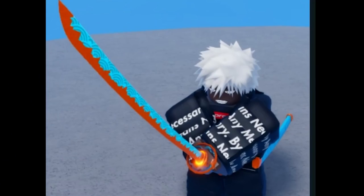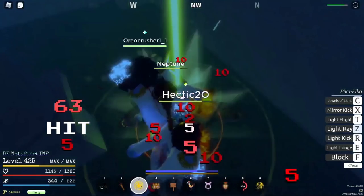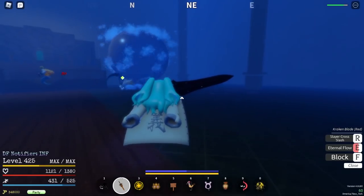8 with Gora. Ryu Blade, 5% drop rate, can be obtained by defeating Ryu at Fishman Island, 9 base damage. Neptune's Triumph, 1% drop rate, can be obtained by defeating Neptune at Fishman Island, 8 base damage.